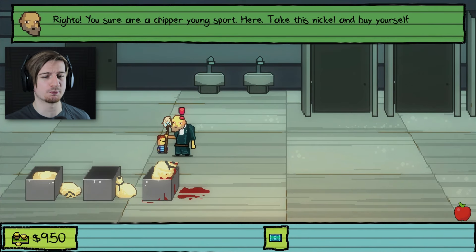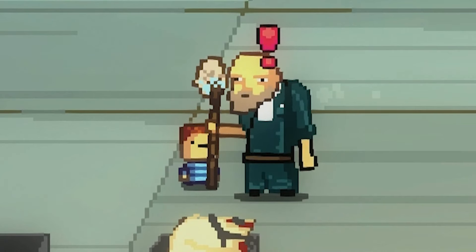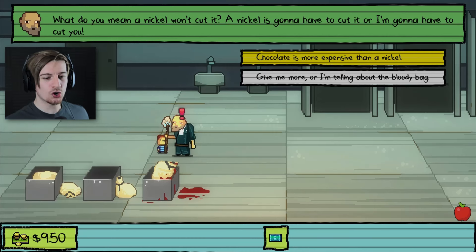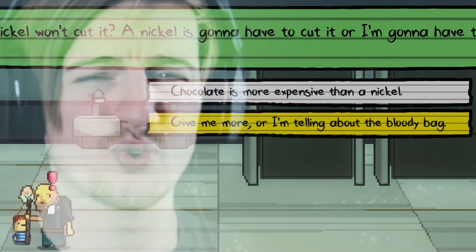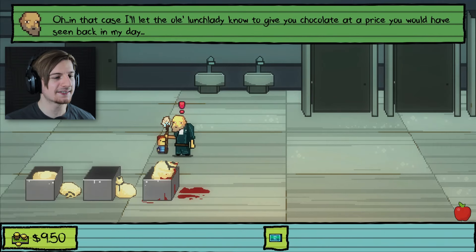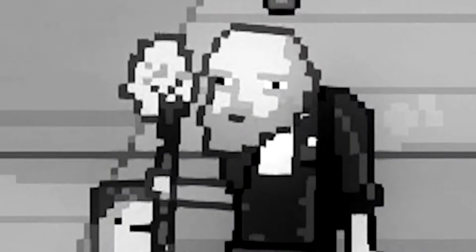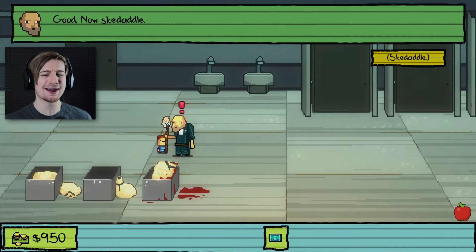Let's further this. 'You sure are a chipper young sport. Here, take this nickel and buy yourself a bar of chocolate.' A nickel won't cut it. 'What do you mean a nickel won't cut it? A nickel is gonna have to cut it or I'm gonna have to cut you.' Chocolate is more expensive than a nickel — give me more or I'm telling about the bloody bag. That option looks really tempting but I think he'll get aggressive, so I'm gonna ask for that one. 'In that case, I'll let the lunch lady know to give you a chocolate at a price you would have seen back in my day, before the whole mop incident.' Good, now skedaddle.